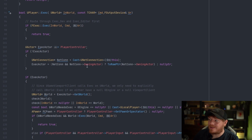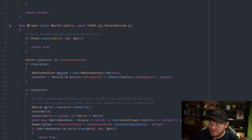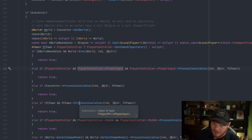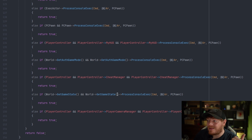The uPlayerExec function actually tries to route that console command to several different actors. If you want to see the code yourself, it's uPlayerExec line 94 in player.cpp as of version 5.2. First it tries to execute on the world, then on the player controller's player input, then on the player controller itself, then the pawn it has possessed if it has any. Then it tries to execute on the HUD, then the game mode, then the cheat manager.